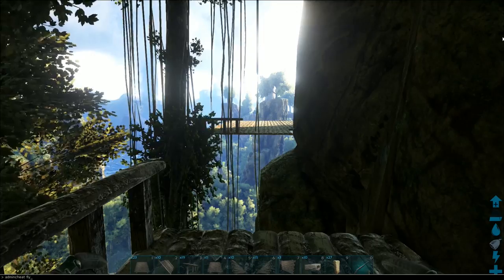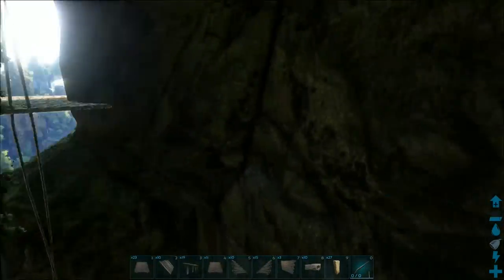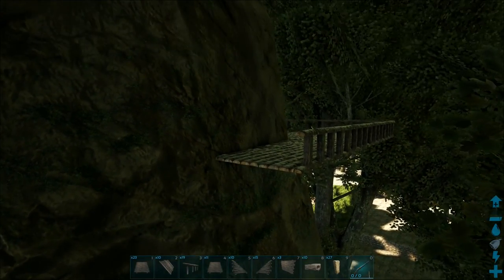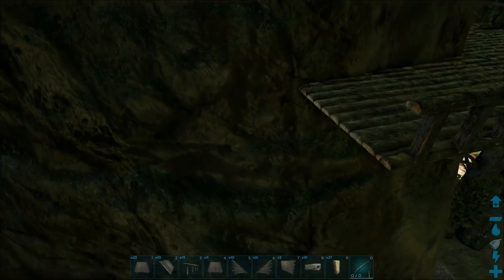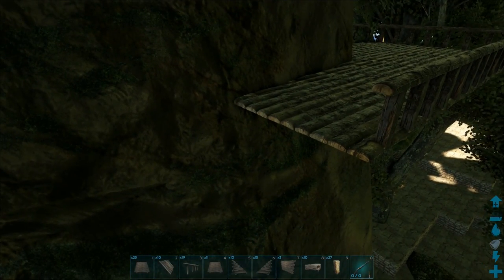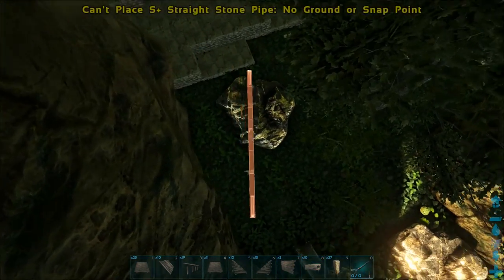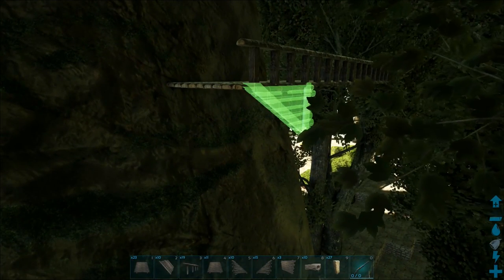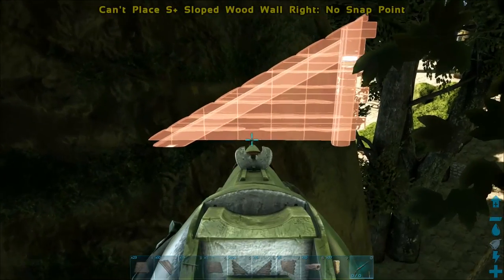For this, I'm going to have to fly — you all can use a tapejara or a quetz to do this if you need to. But I want to have a bit of a different texture for the market district, for the paths. So what I want to do is turn the paths upside down, and I'm using Structures Plus to do this — Structures Plus objects. Let's get my rifle out so I can aim better.